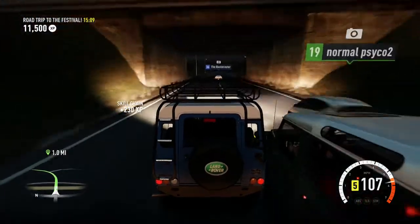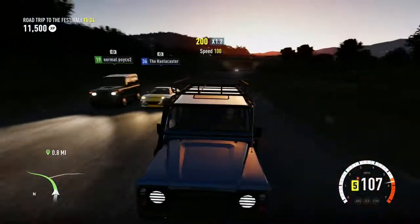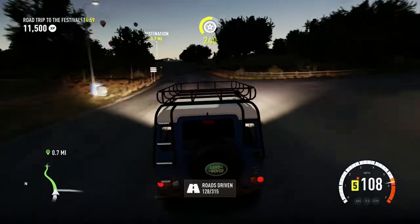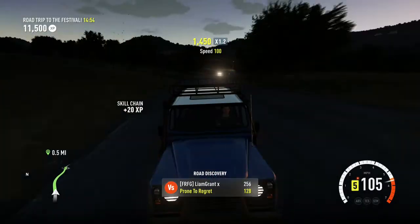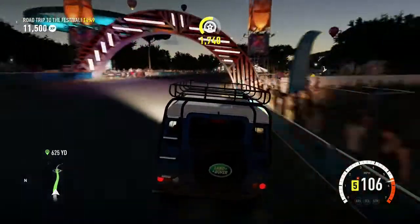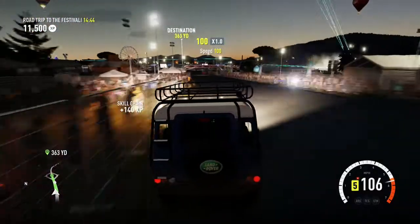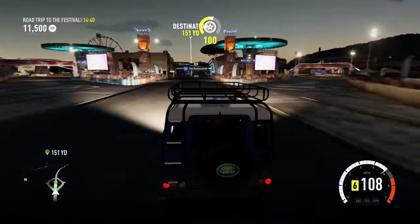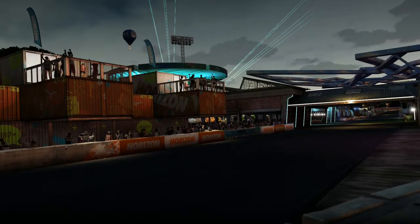Is that supposed to be normal Psycho? The Rastacaster — I don't even care about his name, the Rastacaster, that is a fantastic name. You do get to see some amusing Drivatar names — that is one of the cool things about the Drivitars, you do see some pretty interesting names. As we're going into the festival — this car has no speed, I'll shift it to sixth gear. Oh hey, the Rastacaster sort of spawned up the road. And that completes the road trip.